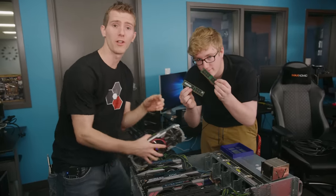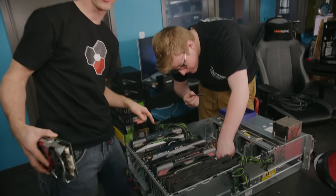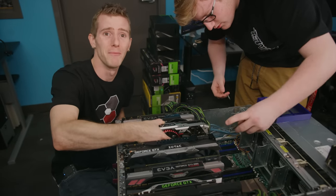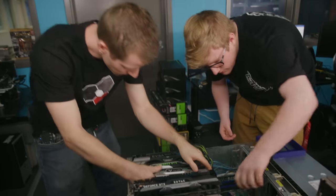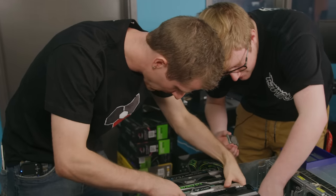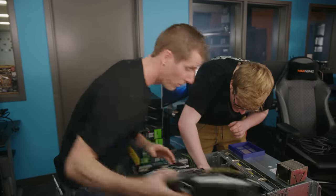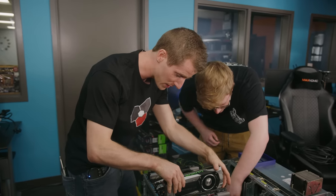Jake's going to work on installing just two sticks of memory out of the 24 slots on our board — cryptocurrency mining doesn't really benefit from a ton of RAM. With that said, it may benefit from a large virtual memory space on your storage drive. He's also going to throw in two of our 22-core Xeon processors. They're just the only two CPUs we had lying around compatible with this board, and we actually have to populate both sockets for this, because otherwise we won't have enough PCI Express lanes for all of these GPUs.